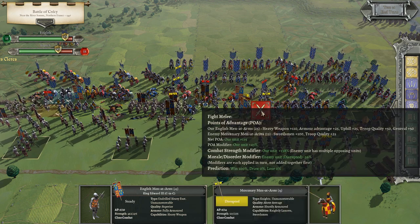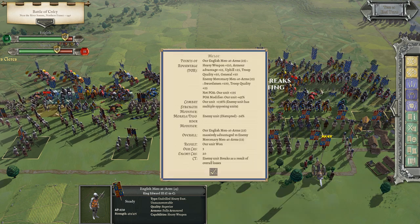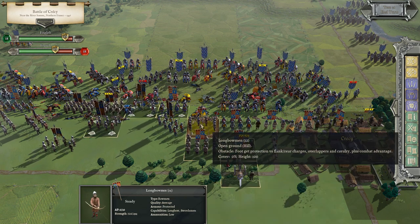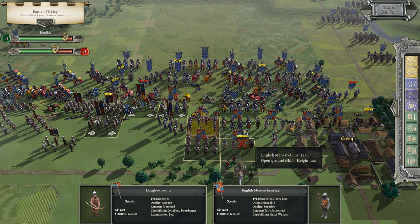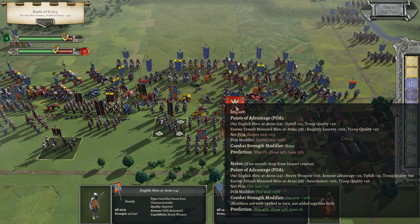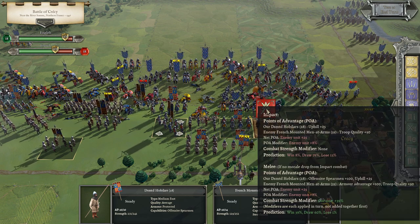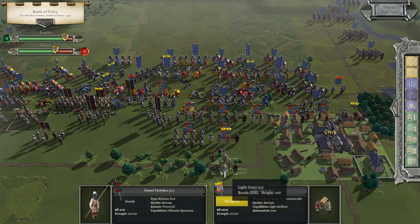We're just going to keep the Black Prince right there. We continue the melee and that time we auto-broke them. Now it's 28 to 13. If we can get them to 40 before we're at 15, we win this battle. Let's lock these men-at-arms in. I don't like that impact — I think we're in very good shape right now, so I don't want to do anything too crazy. Let's turn him this way just in case these hobilers get in trouble there. I think we're in pretty good shape.